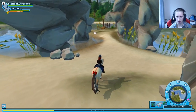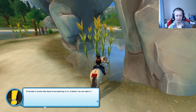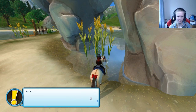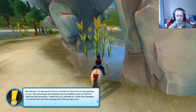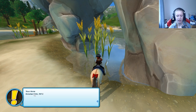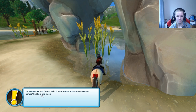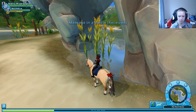Whoa, look over there - what's this? A bottle! It looks like there's something in it - a letter. It reads: 'My dearest, I'm leaving Jorvik now and did not have time to say goodbye to you. My parents got the message that we needed to get on the first boat leaving the island. I never got your address, so I threw this message in a bottle from a boat hoping that it will reach you. Yours, Anna. October 12th, 1972.' That's a long time ago! P.S. Remember that little tree in Hallowoods where we carved our names - go there and think of me.